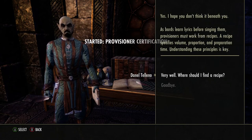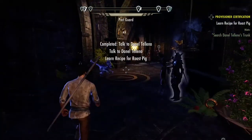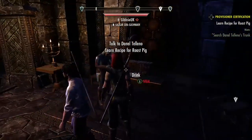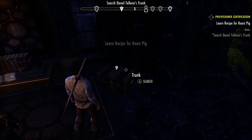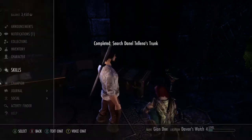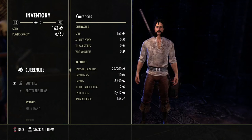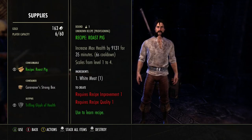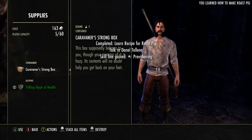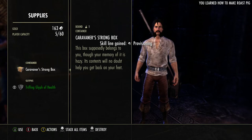Where can I find recipes? He's going to tell me, but he's got some in a trunk here for me. So we're going to go under inventory, supplies - I'm going to select it and use it, and now I just learned how to make a roast pig. So now while we're in here, before we go find where we can find more recipes, I'm going to do the Caravan or Strong Box and this gives me some items that I can use.